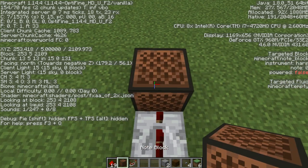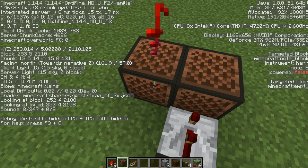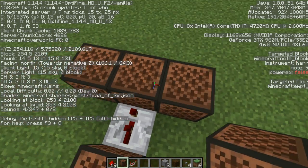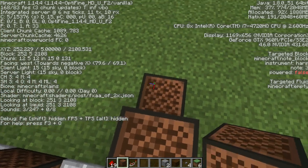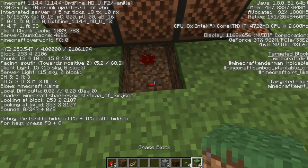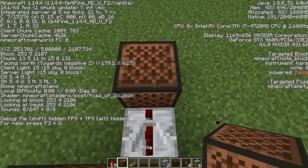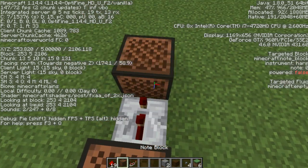Two ticks. Normal 9. Normal 21. Normal 4. And you want to come all the way to the side, go one block down, and do Normal 4. And you're going to place Redstone Dust under the middle note block. Two ticks. Normal 13. Two ticks. Normal 16.